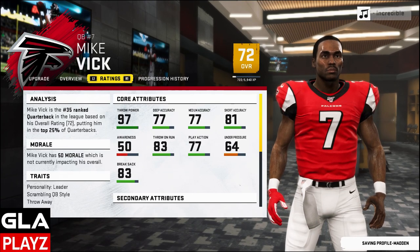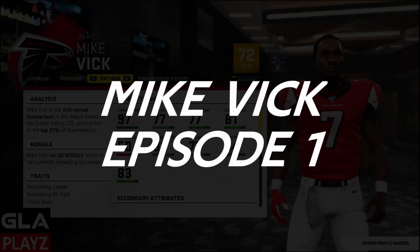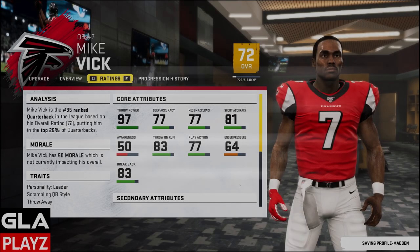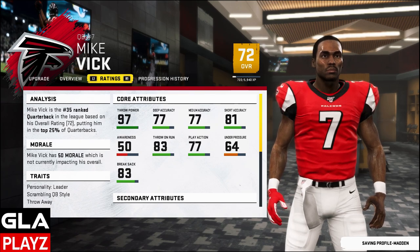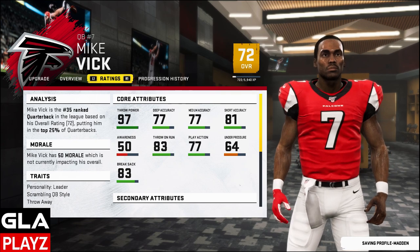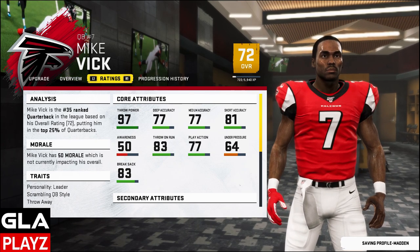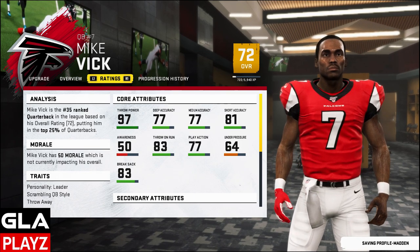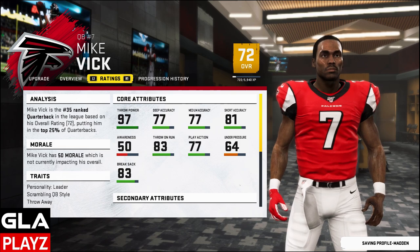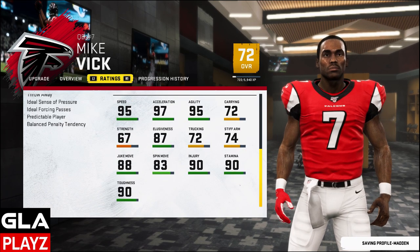Welcome back to the channel, GLA Plays here bringing you episode number one of my Michael Vick rookie career mode. Vick is going to start out as a 72 overall. Here are his ratings: 97 throw power, 77 deep accuracy, 77 medium accuracy, and 81 short accuracy. If you guys want to create rookie Vick, I'll leave a link in the description or comments section.